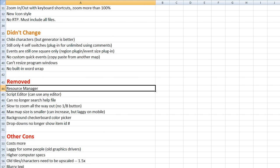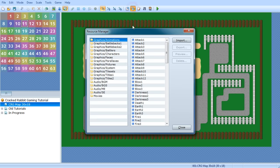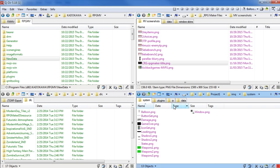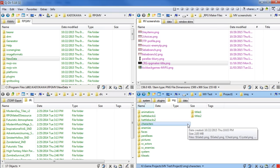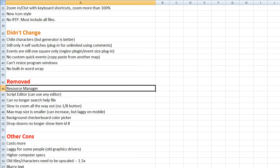Removed: the resource manager. If you watched my previous Ace videos, you know I never used it anyway — I always just had the folders open and dragged and dropped files between them. So it doesn't change a thing for me, but I know some people liked it.